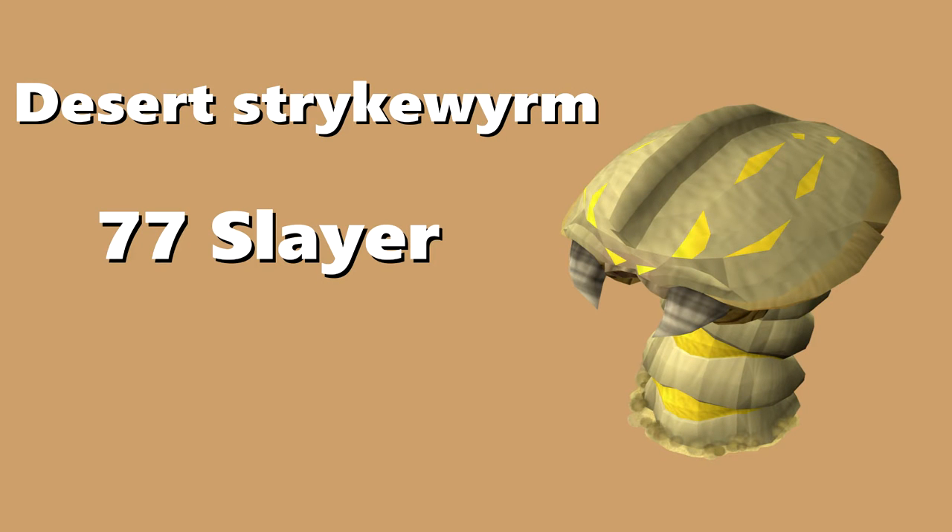Welcome to a slayer guide. Today we're doing desert strikeworms, and you do need to be 77 slayer to be able to do these. You also need to be assigned by a slayer master to fight them. You can't boost your way up to them — you have to be assigned, just like the jungle strikeworms.